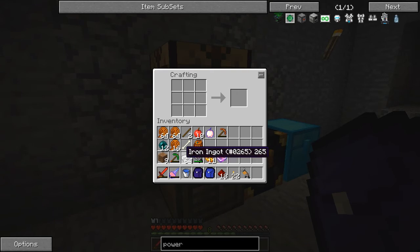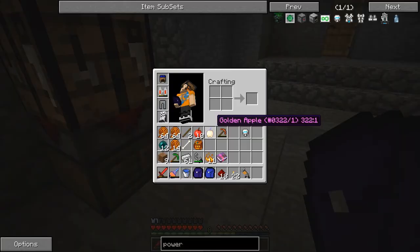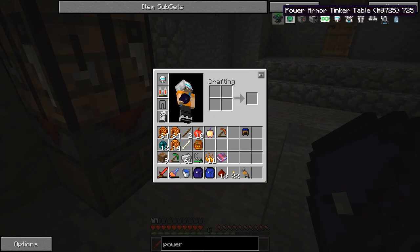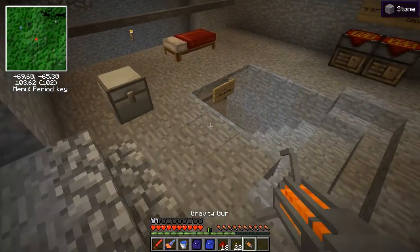It does get expensive once you start putting batteries and armor in. The largest batteries take ender pearls and a lot of iron. I don't really know if there's ever diamond involved unless you make diamond plating, which isn't the best armor. I'd just recommend using Ross's tinker table - he has one on the second floor of his house.